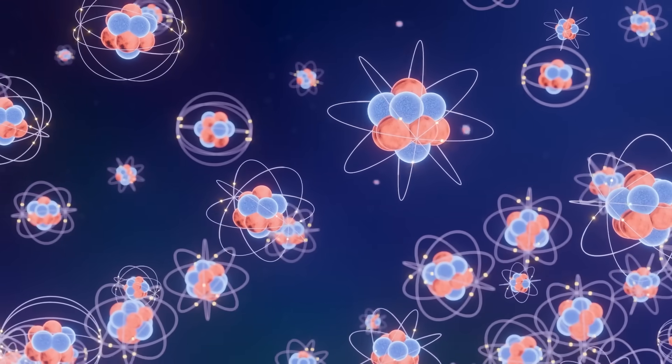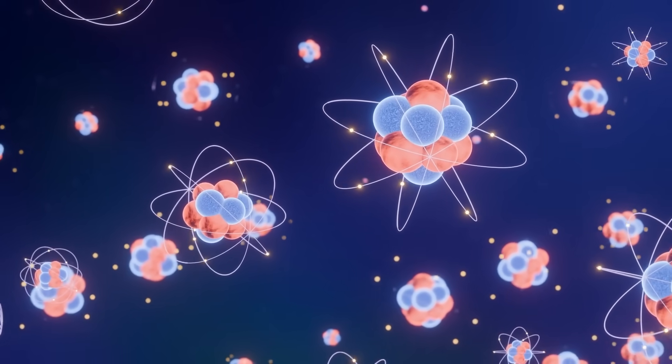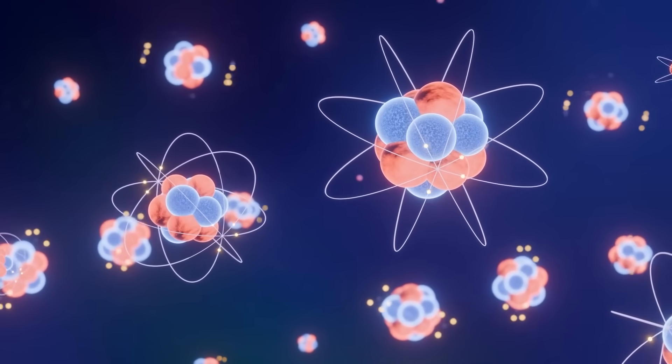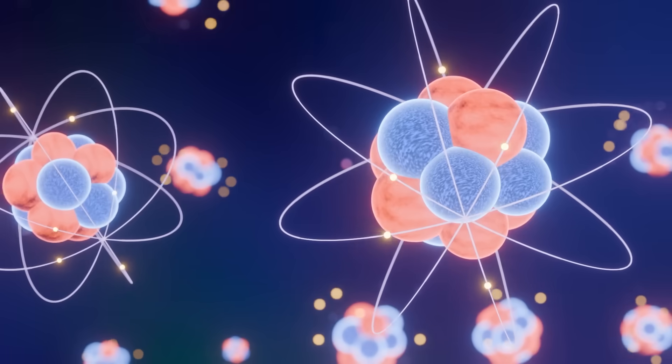Everything from the smallest particles has a binding energy point. Atoms have a binding energy point, and that became very important when developing the Manhattan Project, which involves splitting an atom. Firing one reactor like Tarkin did on Jedha and Scarif is usually enough to get rid of your enemies — using all the reactors like he did at Alderaan was complete overkill, clearly designed to send a message.